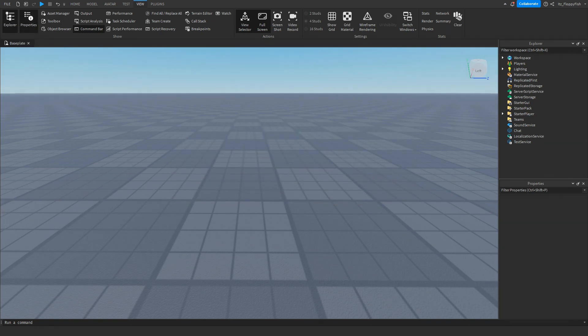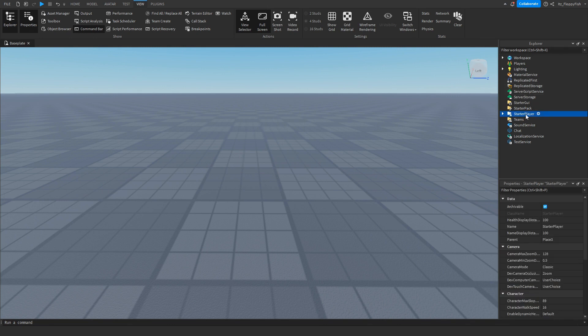Once we've enabled Explorer and Properties, head over to Explorer and find Starter Player. Click on Starter Player and head down to its properties, then find the Camera section. You'll see camera max zoom distance and camera minimum zoom distance — these are the two we're going to be editing.